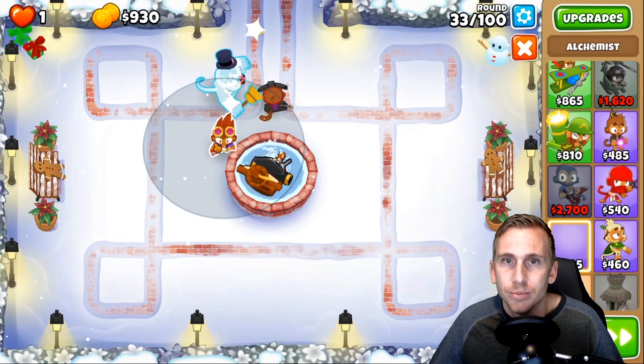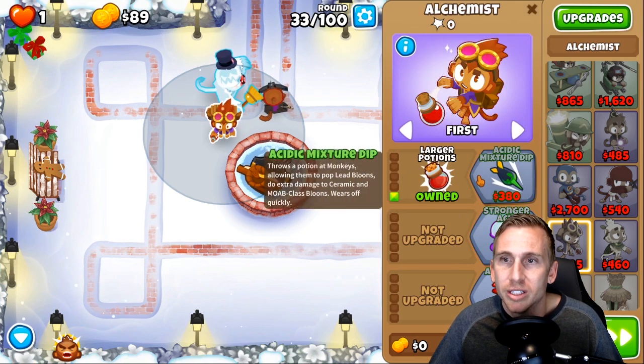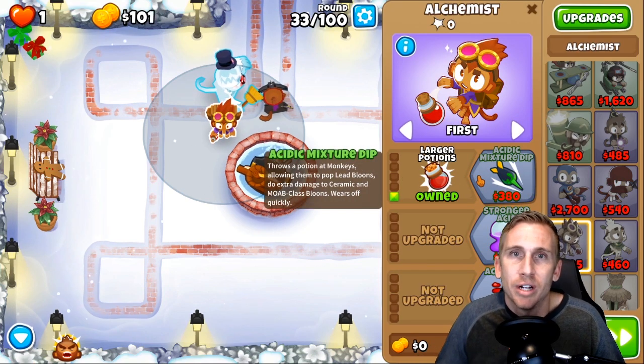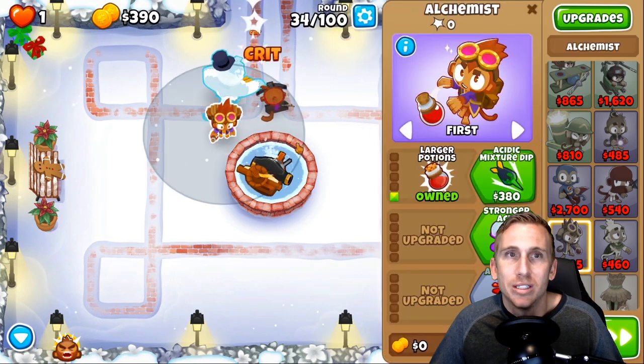We're gonna overclock the crossbow master — you get 100% uptime because he costs less than $40,000. Pat Fusty's ability is pretty cool — is he whacking things with a broom? He has a top hat too. Alright, so enough blabbing — we're gonna get this guy to the 2-1-6-0 path. We have lead and camo popping covered. This is gonna be chill — round 40 should not be an issue, especially with our boat destroying half the map.